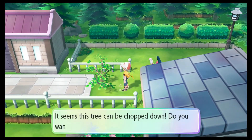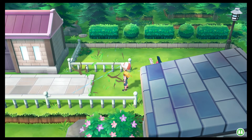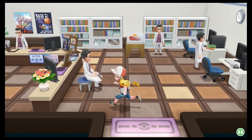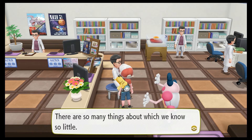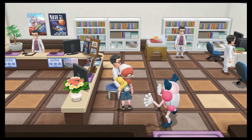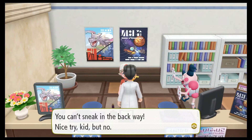This is where I need to go. Seems it can be chopped down — chopped! Now we can go to the back entrance of the museum and see what there is to see. The secrets of space, the mysteries of earth — there are so many things about which we know so little. But that should spur us to trying harder, not throwing in the towel. You can't sneak in the back way. Nice try, kid, but no.